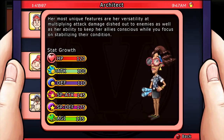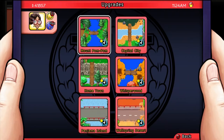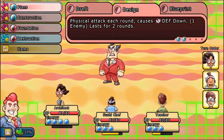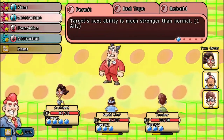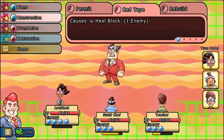This citizen is the Architect, and her most unique feature is her versatility to multiply attack damage so that when you engage enemies, you can dish it out. She can also keep allies conscious while you focus on stabilizing their condition. Her talent is that she builds bridges. In combat, she has a lot of abilities that can last for a lot of turns, but most of her attacks are fairly weak. She has a few interesting abilities in her construction features, which can allow you to stop an enemy from healing or give a lot of buffs to fallen allies.